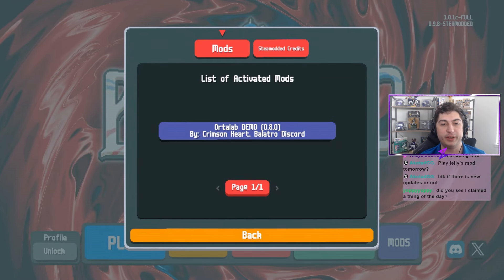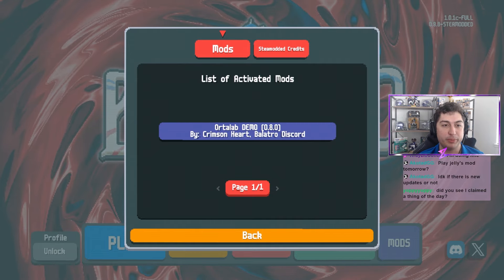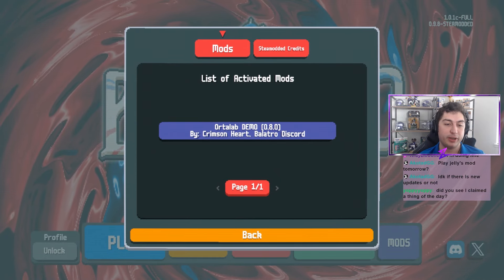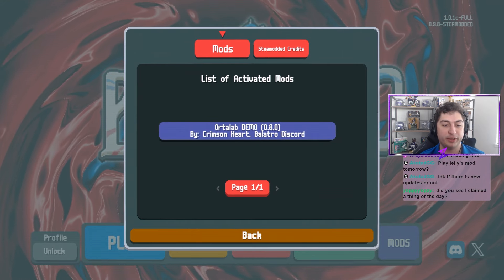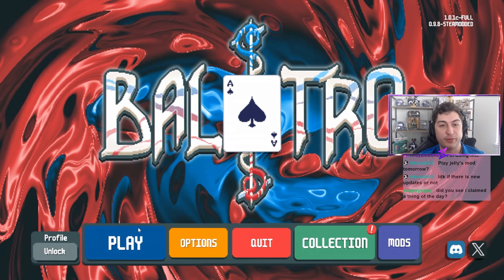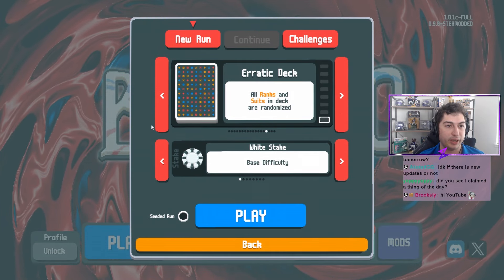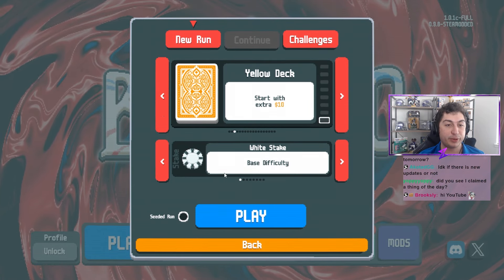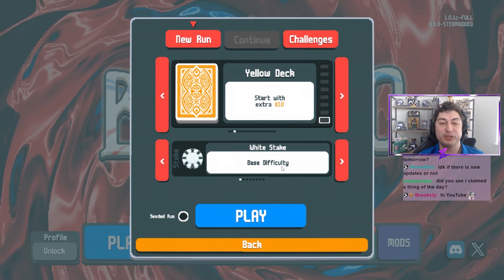What's going on everyone, welcome to another video. Today we are playing modded Balatro and this is a very special one. We are playing the Ordo Lab demo by Crimson Heart in the Balatro Discord. We are one of very few people playing this demo. Murphy played a little bit on his stream and now we're taking a look at it. It adds 40 new jokers. We're going to try and play with the yellow deck on white stake difficulty to look at as many jokers as possible.